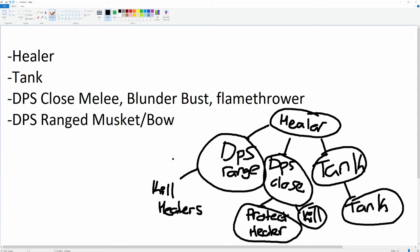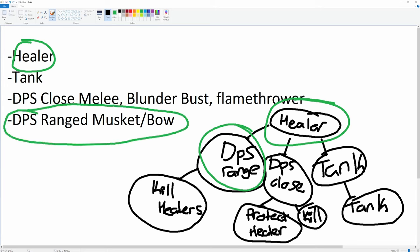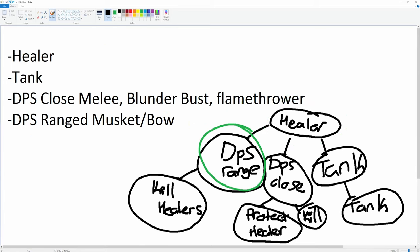A healer is going to be very important to the whole team, and you're kind of on the back line. People are trying to shoot you with bows, but you're not on that front line taking a bunch of damage — which is good because if you're new to OPR, you're not going to have the gear to absorb damage. So for new players, I'd really recommend either going healer or DPS range. Don't be scared about going healer — you'll get better over time, and people will really just be happy to have heals on their team.